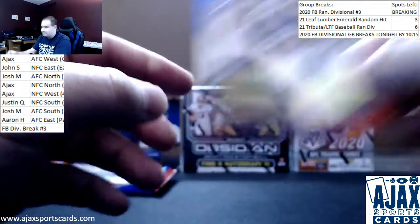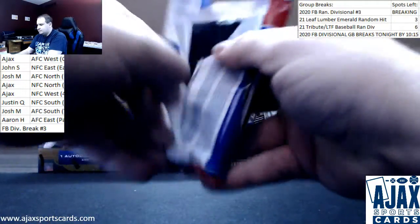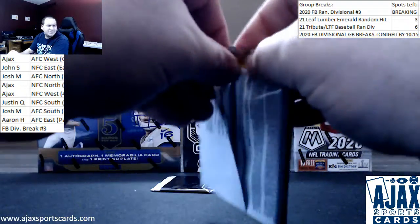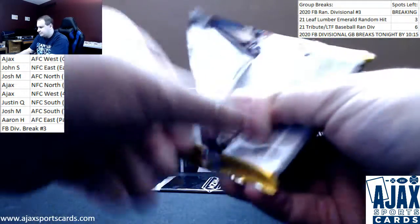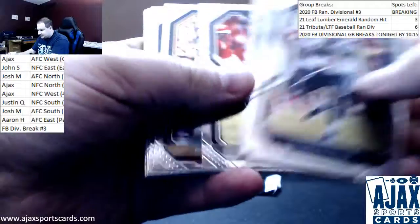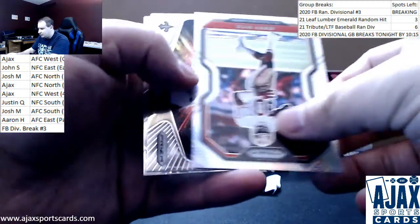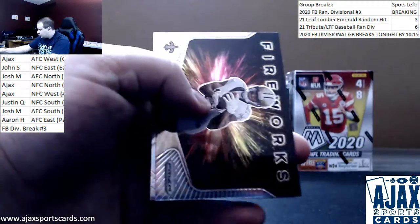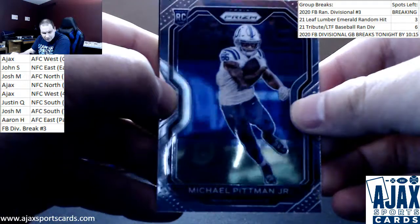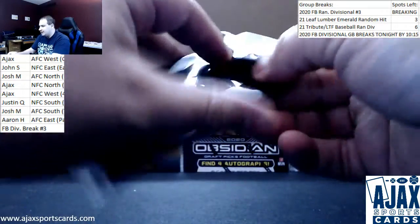That one's going to go to Josh M. It's got a silver in this one — regular base. Silver is going to be Jerry Rice for the 49ers. That's pretty cool, nice silver on that one. We've got Drew Brees and rookie Michael Pittman Jr. for the Colts — that one's going to go to Josh M. Red, white, and blue pack number two.